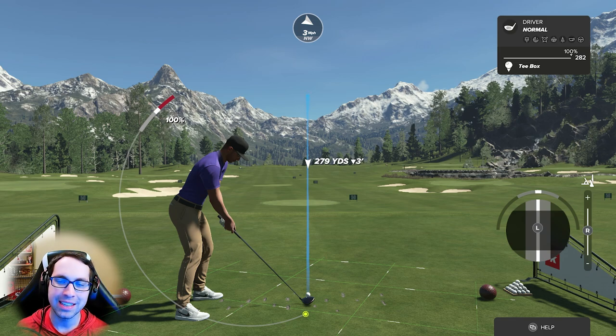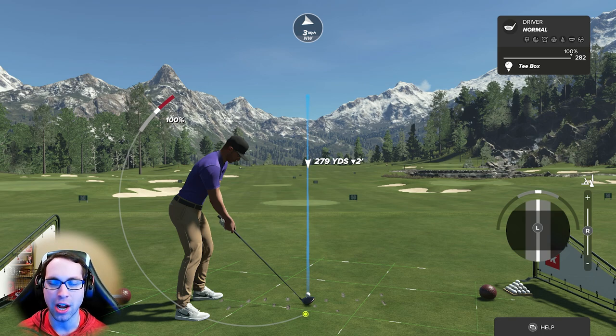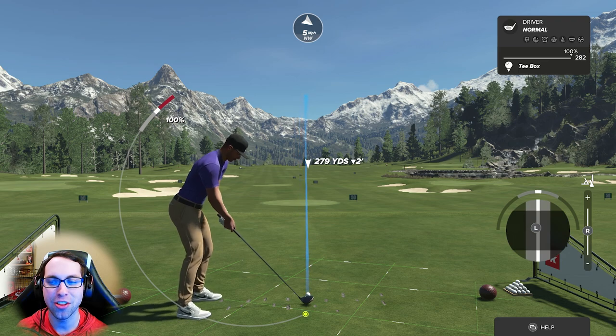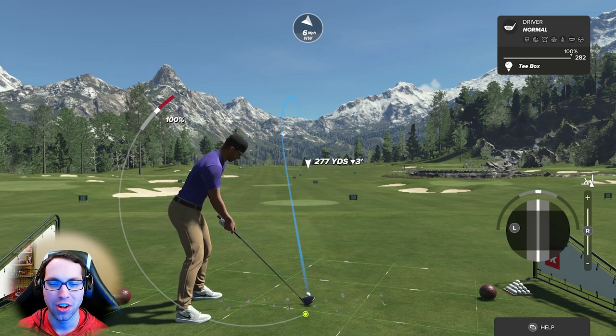The right stick you can only move down and up. For the left stick: moving it to the left fades the ball — you're generating side spin from left to right from the golfer's position. Moving it the other way draws the ball, moving it right to left, adding side spin in that direction.